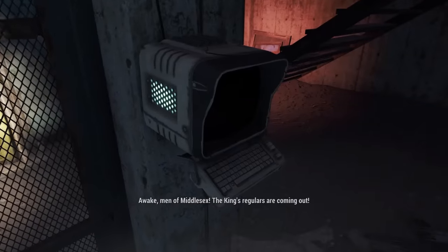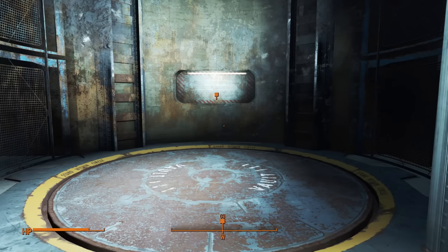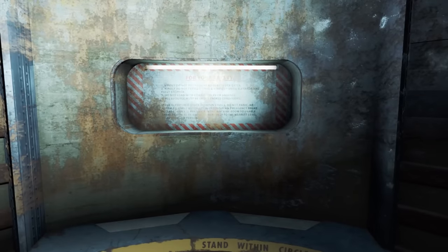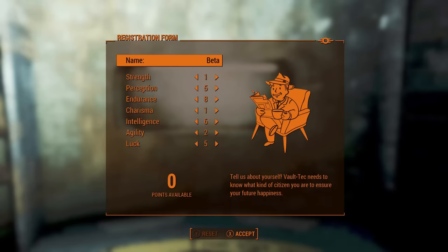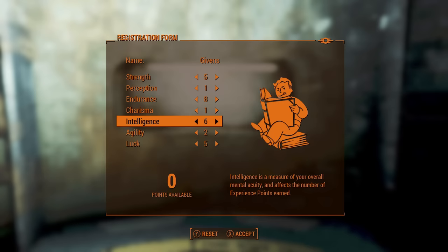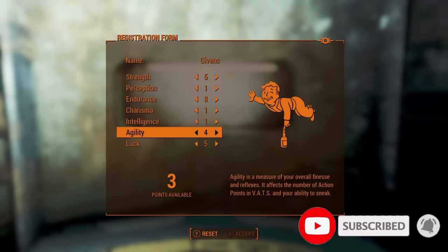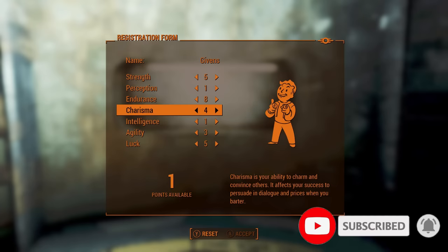With all that out of the way, let's begin. Skipping ahead to the vault exit, the only thing you can use from the vault is the vault suit itself, as it's the only item actually given to you. This means no pistol or baton, and due to the rules remaining consistent with the last two runs, I am not allowed to use my fists either. Assigning stats, the plan was to have enough Luck to get Idiot Savant upon my first level up, as perks are normally very important in runs like this.